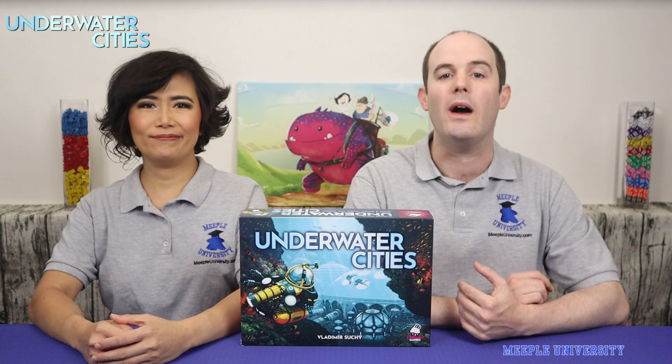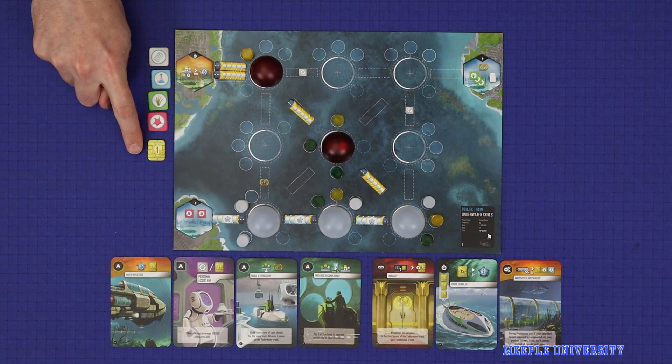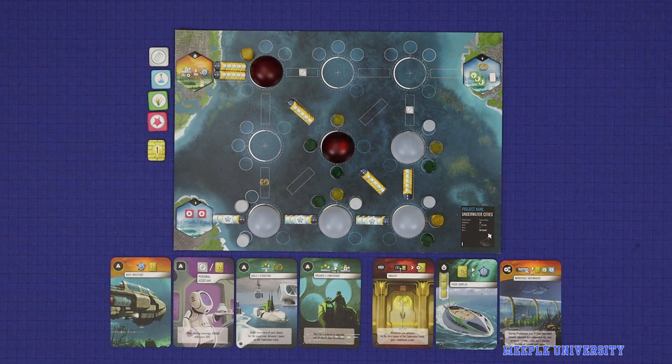In Underwater Cities, the above-ground world has become overpopulated, and so players are competing to build the best city they can under the sea. Players will gather the game's five resources — steel, glass, science, kelp, biomatter, and credits — and assemble a tableau of cards in order to build their boards up with cities, tunnels, and buildings: farms, desalination plants, and research labs, all to build up the best network. After ten rounds of play over three eras, the player who has built up the best network of underwater cities will win the game.